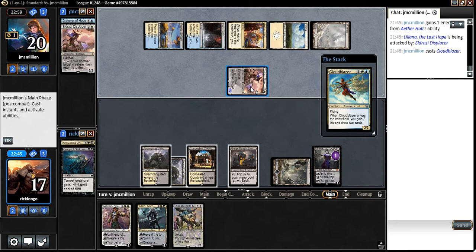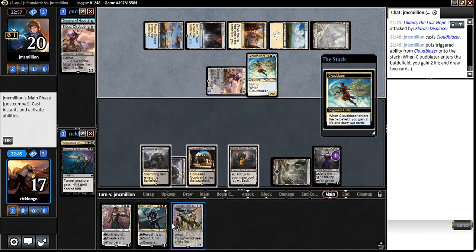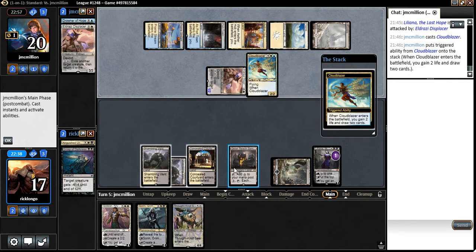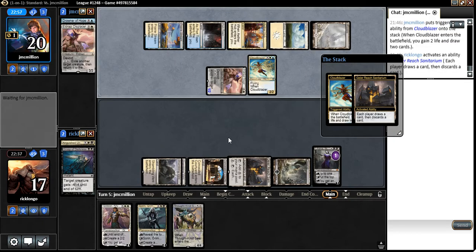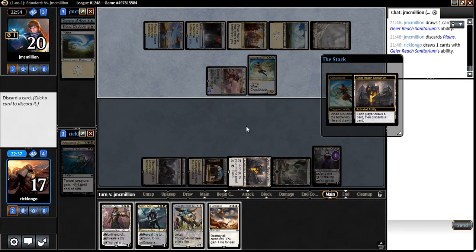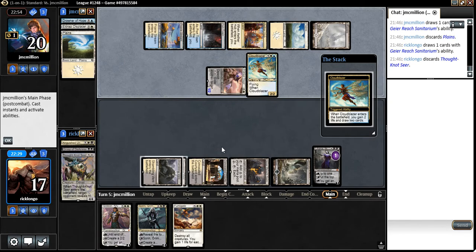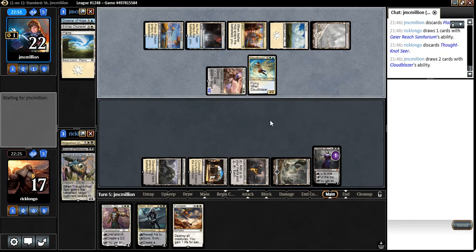What I want to do here is draw into a land so that I can play a Sorin and kill this guy. Well, let's do this before he draws. Fumigate is actually fine. I think I'm going to go ahead and discard the Thought Knot here, especially because I can get it back with Liliana eventually. So he's going to draw a bunch of cards. He has five cards in hand — that's a lot. Cloud Blazer is a fine card, even though I don't really care about life totals with this deck.